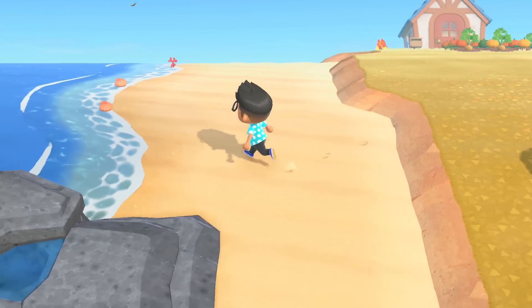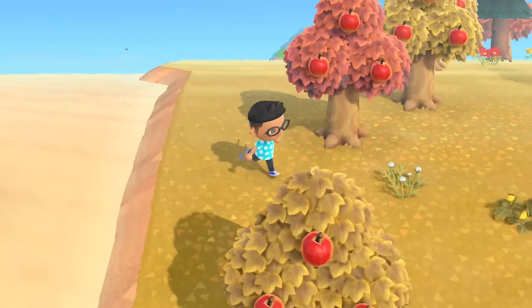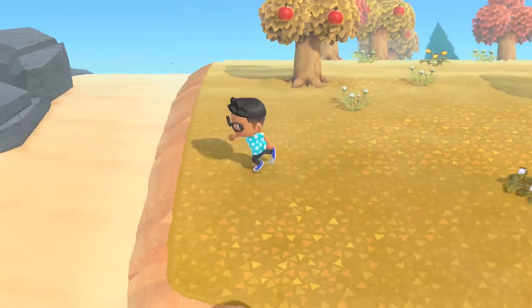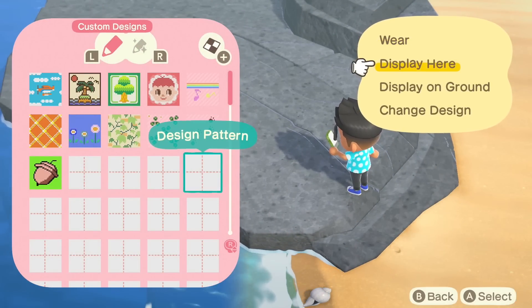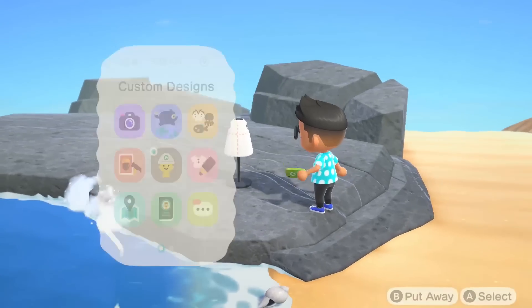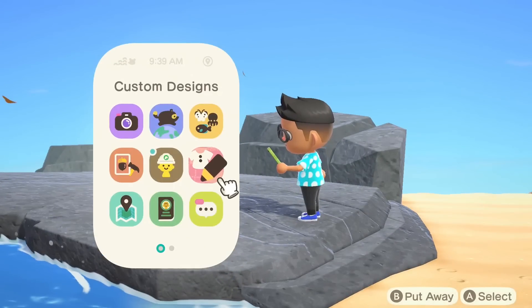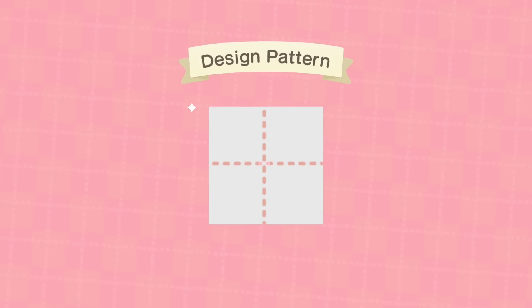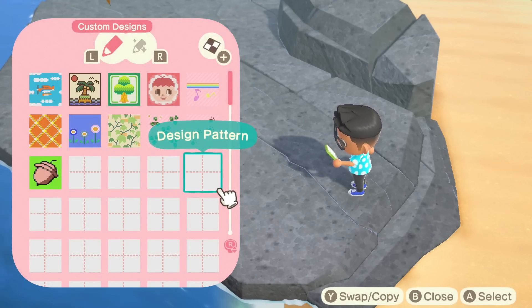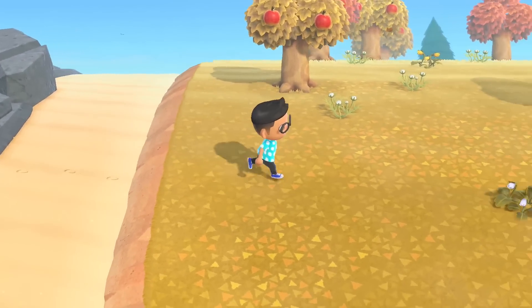For those that have been keeping up with the channel, one of the things I was trying to do was get Acorn to a three-star island as soon as possible. The way I was doing that was putting out a ton of mannequins using just a very basic custom design. What this does is it counts towards points for your overall island rating. When you're done, just go into the custom design pattern and change the design — just one little pixel — and every mannequin that had the previous design will disappear because the game no longer recognizes the pattern.